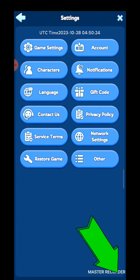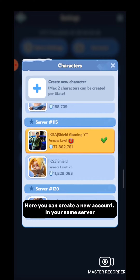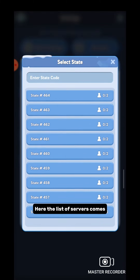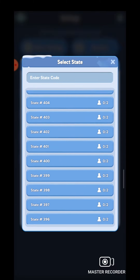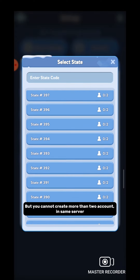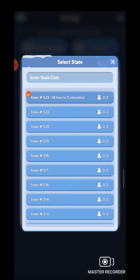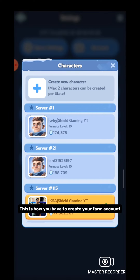Now go to settings and click on characters. Here you can create a new account in your same server. I have already created an account in this server. To create a new account, you have to click on 'create new character.' Here the list of servers comes. You have to select your server and create a new account. This is also used to create your account in any other servers, but you cannot create more than two accounts in the same server. Select any server and click confirm — your account will be created.